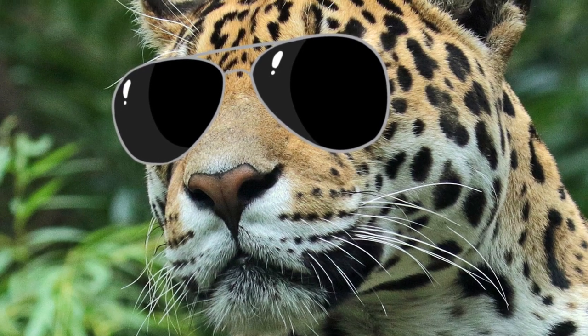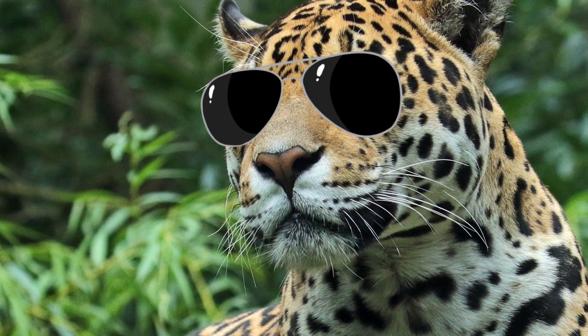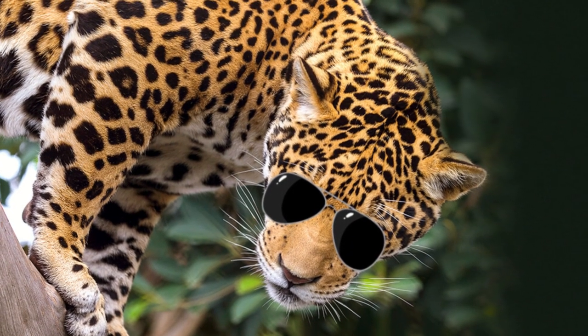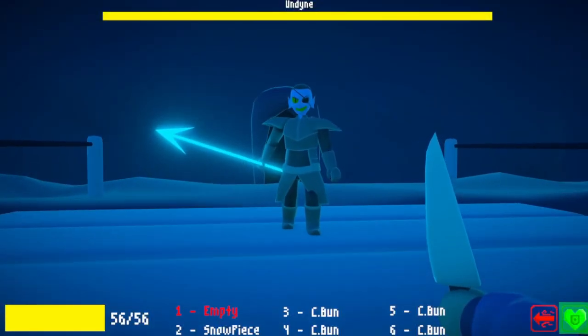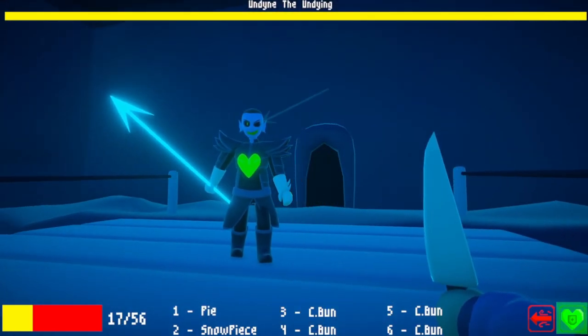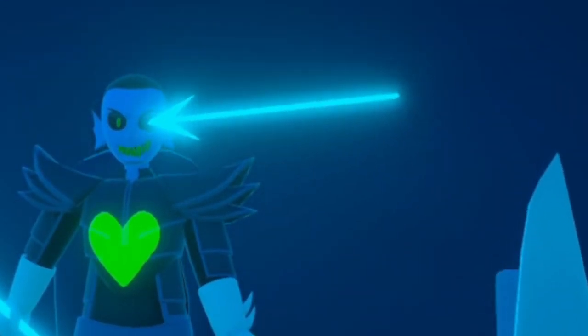That is the last attack I added — for the first phase. Oh yeah, multiple phases. That's how you know it's an Undertale fan game. Don't forget, Undyne's got her Super Saiyan mode, so we've got to add that too. I made it so when you kill Undyne, there's a little transition — the screen flashes to white, and boom. I even added that little spear effect on her eyes to make it look extra sick.